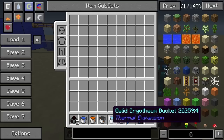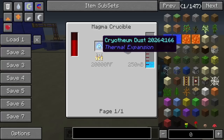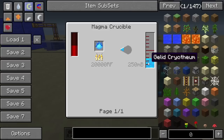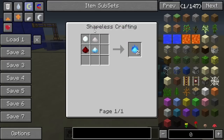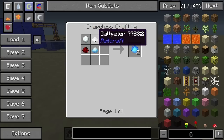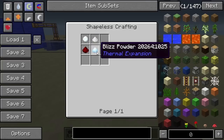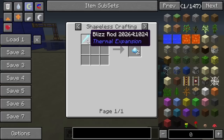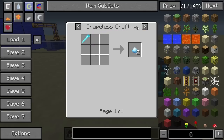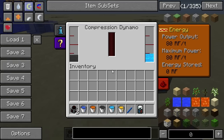To make Gelid Cryotheum, you place some Cryotheum dust into a magma crucible and it'll pump out the Gelid Cryotheum. The Cryotheum dust is made using one snowball in the corner, then some niter or saltpeter depending on which mods you have installed — the default is niter from Thermal Expansion — then some redstone, and finally some Blizz powder. Blizz powder is made from a Blizz rod, which I believe is dropped by some sort of mob.